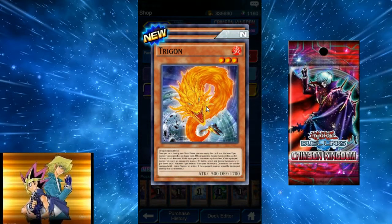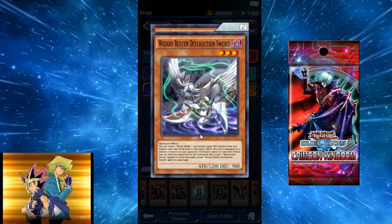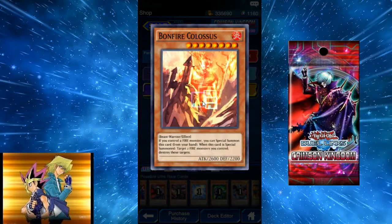Trigon — the writing is so small I can barely read it. You can target one Buster Blader you control and equip this monster from your hand or field to that target. When equipped, monsters in your opponent's graveyard cannot activate their effects. You can send this equipped card to the graveyard, then target one Destruction Sword monster in your graveyard — except Wizard Buster Destruction Sword — and add it to your hand. It's like a union monster but can only go on Buster Blader.